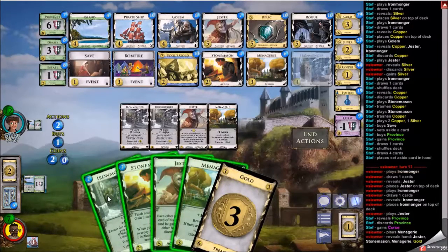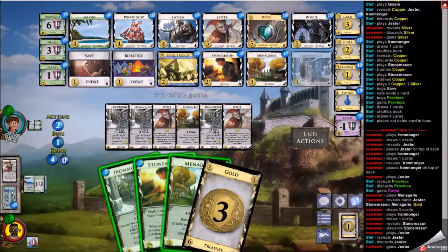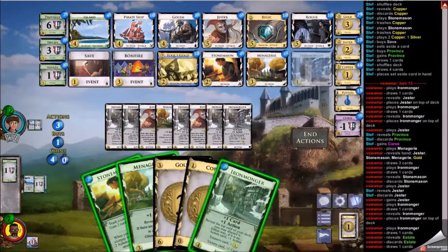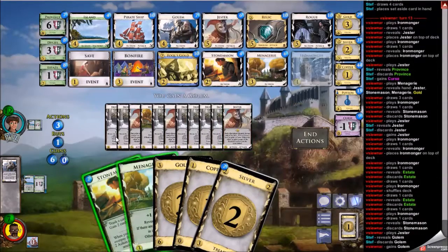The first jester: if I'm going to win this game, jester needs to copy nice things. But the first jester just gives my opponent a curse — not great at all. I have two stonemasons in hand and need to resolve this for menagerie to draw. I could trash the jester, maybe the ironmonger, to get a couple menageries. But I decide to keep going — play jester first, then ironmonger. I pick up another jester from my opponent, happy about that. This ironmonger reveals another ironmonger so I can keep playing it, allowing me to discard the estate and draw into a copper — a nice target for stonemason.